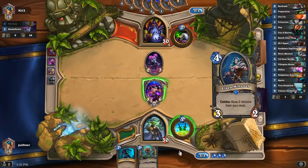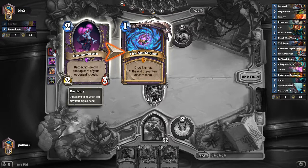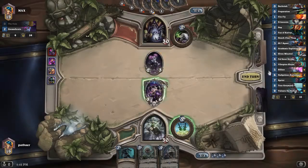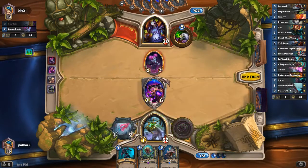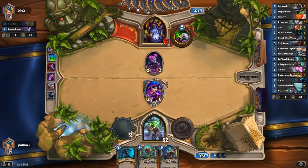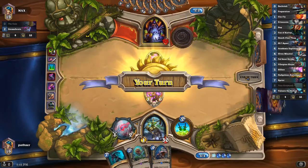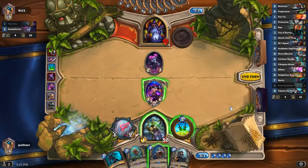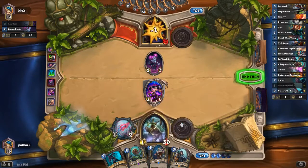That sucks, because that card was 'draw 3 cards and then discard them.' Solarium could have drawn us a bunch of 1-cost cards and later we could have played it. We are going to go face, get some damage in with our 3/6. I'm glad that we did not lose our other Academic Espionage or Tess. There's Tess right there, speaking of Tess. There's probably a bunch of cards in here of the 8 other cards we have.